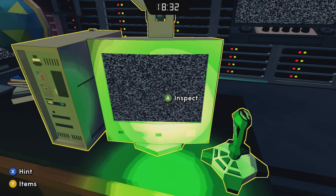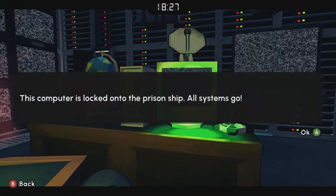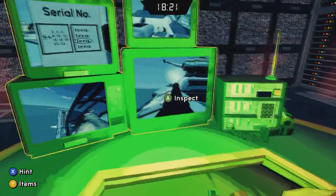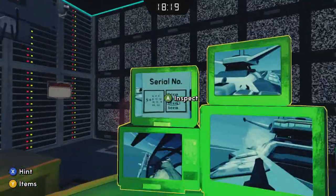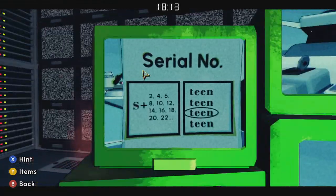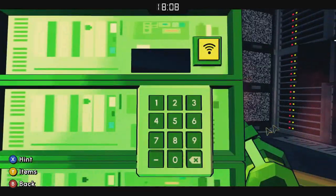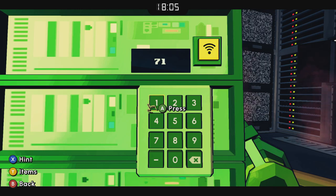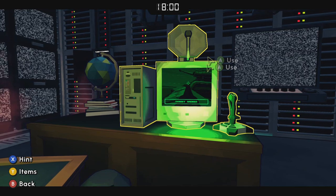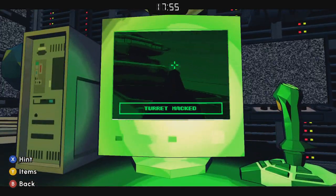On the monitors you'll see a serial number code. S plus all even numbers is seven, and then there's a list of teens with the third one circled, so that's 13 — giving you 713 as the number. Now jump on this computer and use one of the turrets to destroy the other turrets.